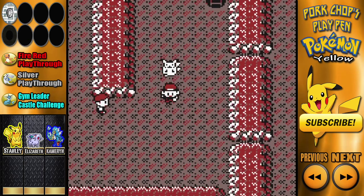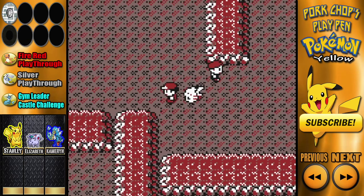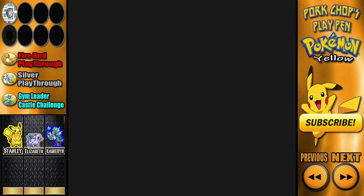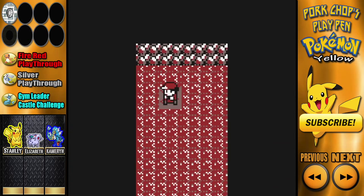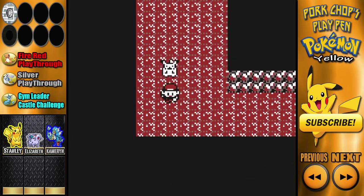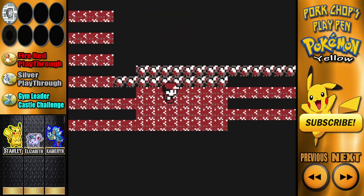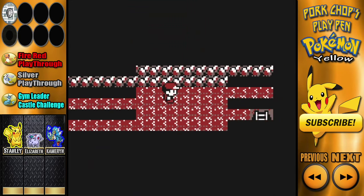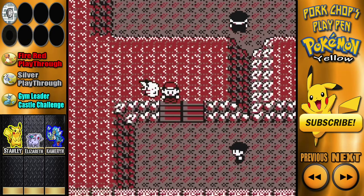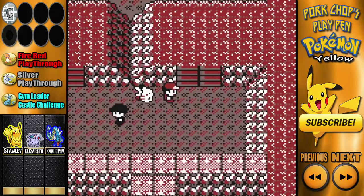I've progressed all the way until the very end with the fossils. You have a choice between the Helix or the Dome, and I still haven't decided which one I'm gonna pick yet. Of course there's the Almighty Helix — when they did Twitch Plays Pokemon, the Almighty Helix and Bird Jesus — but I might pick the Dome just to think outside the box. I haven't decided yet.